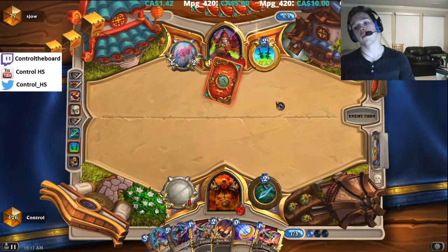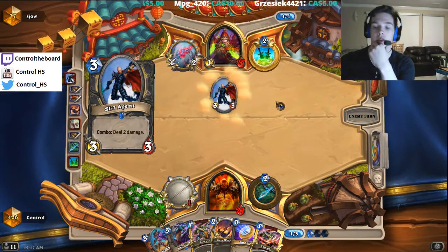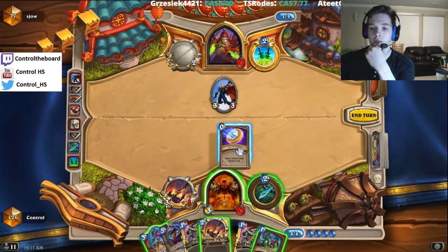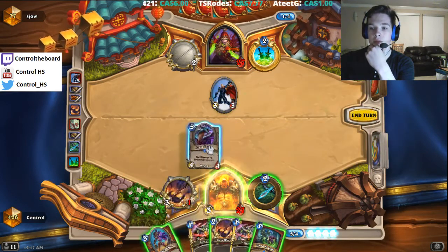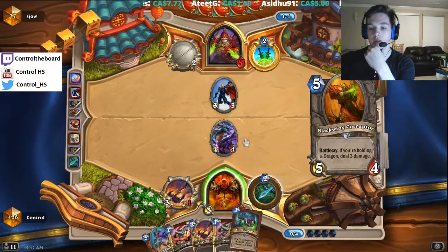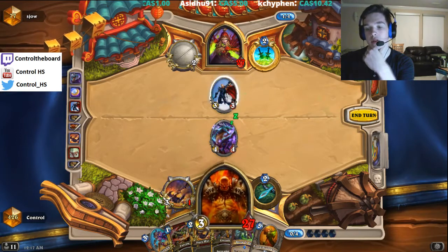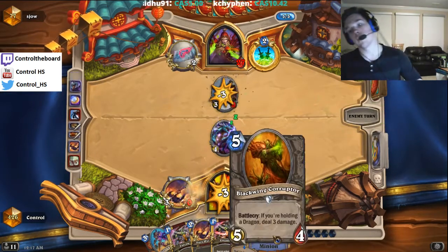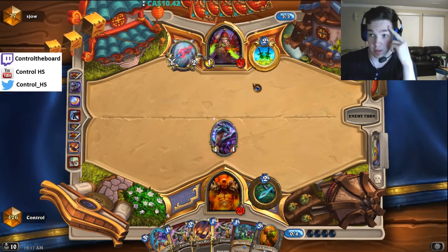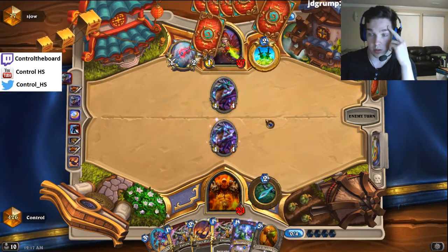Turn four, tomb pillager comes out. Do we ghoul execute? Probably. SI is good. We can coin drake into SI — yeah, I like that. Then next turn we can ghoul war axe, or just blood to axe war axe and answer whatever he plays. Corruptor is good. I really would like to have a dragon in my hand though, really hoping I draw into one. Super key — if he plays something with three health then we can draw into a dragon and use Blackwing Corruptor next turn. We're in a good spot.